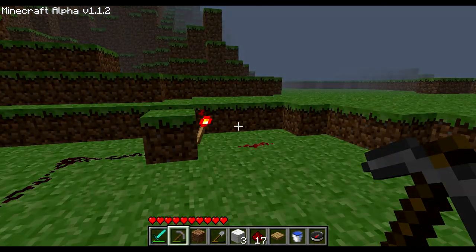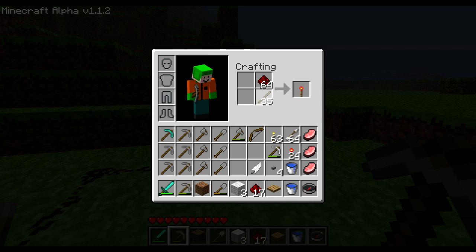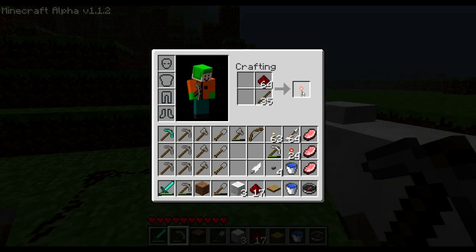In order to create a redstone torch, what you need to do is take some redstone powder, take some sticks, and every one powder and one stick creates one torch.